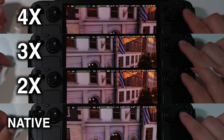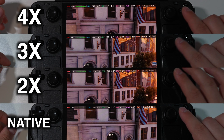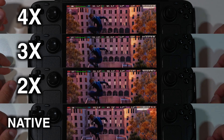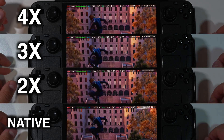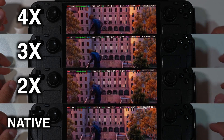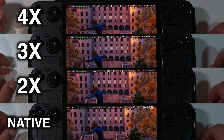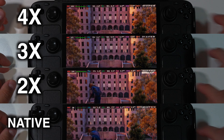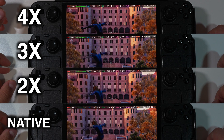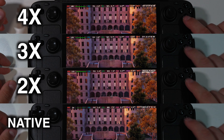Let's see once again. It is exactly the same — 2x, 3x, 4x or native. There is no latency. Now let's press the jump button at the same time and see if there is any latency. It's hard to tell. The footage is slowed down 2 times and it's still instant in my opinion. Let's slow down even more — I slowed down this footage 10 times. I don't see any latency again. It is instant at native, 2x, 3x, 4x lossless scaling.